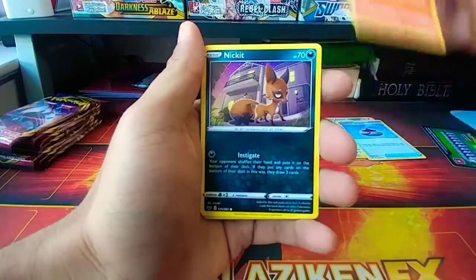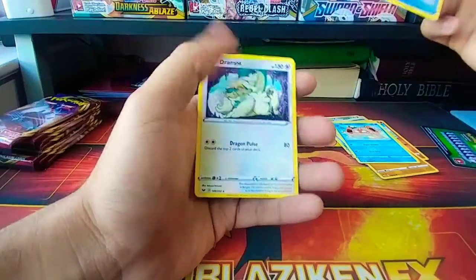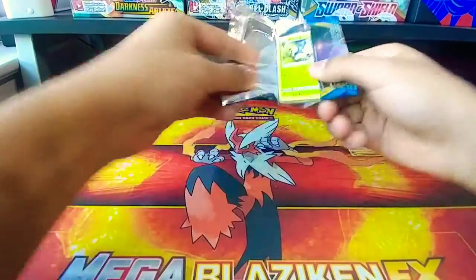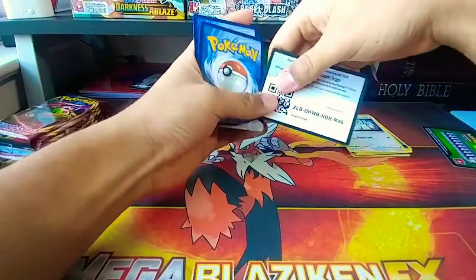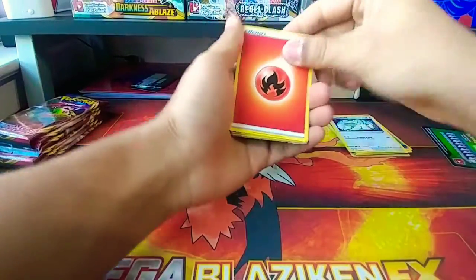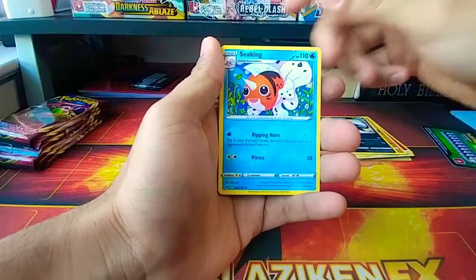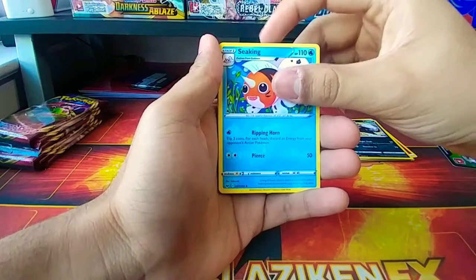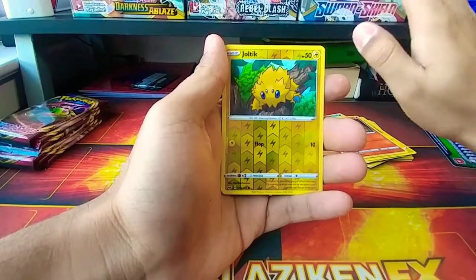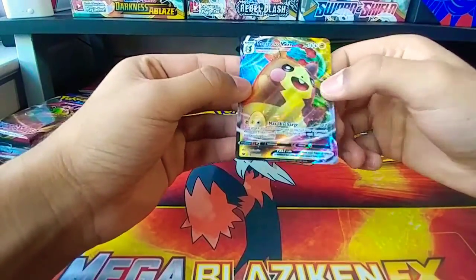Vulpix, Nincada, Poké Ball, Togepi, Chinchou, Krabby, Poké Gear 3.0, and a Grapploct. Next pack I'll be giving away the code cards. Got the white code card — throw that off to the side like a ninja star. Fire energy, Hitmonchan, Galarian Linoone — oh my gosh. Farfetch'd, Shedinja, Blipbug, Togepi, Luvdisc, Joltik, Salandit, reverse Joltik, and the rare is Morpeko V-MAX! I like the texture on those — solid pull.